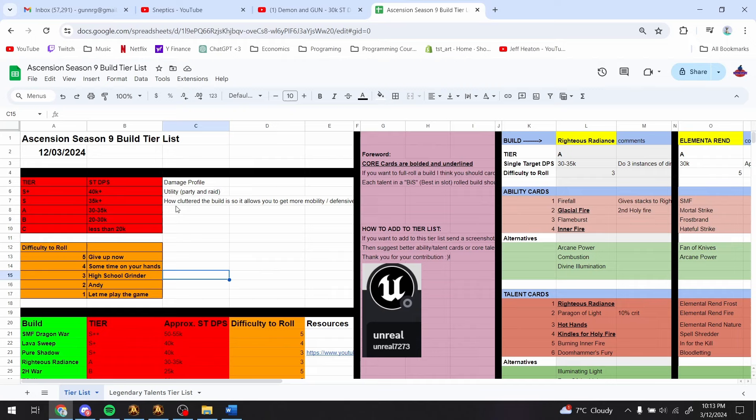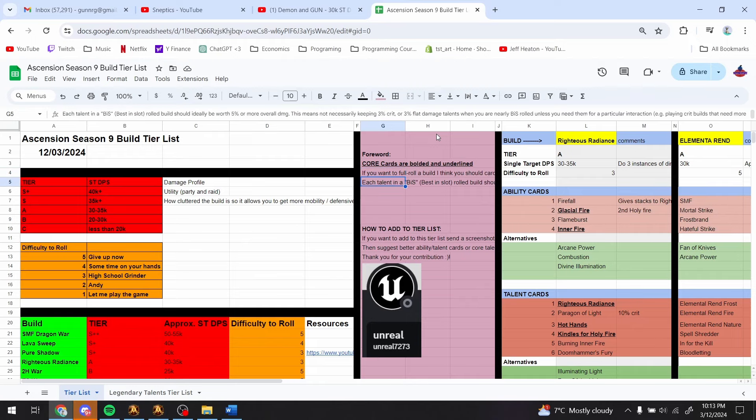I'll structure each spec into a tier based on single-target DPS, but there are other metrics too — damage profile, utility for the party, mobility, and how compact the build is. The nice thing about classless is that if you play a compact build, you can focus on being more mobile or defensive. I'm also going to keep in mind how difficult each build is to roll, because you should know before you invest your time, especially if you have a busy life.